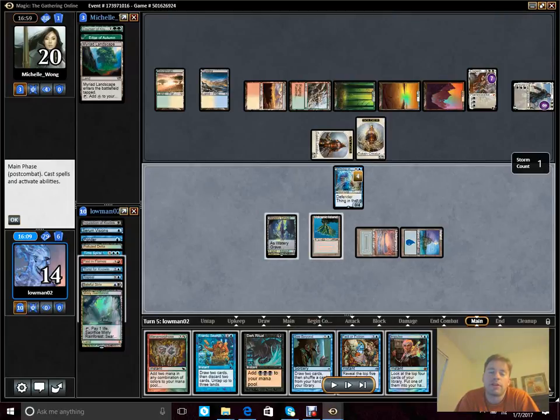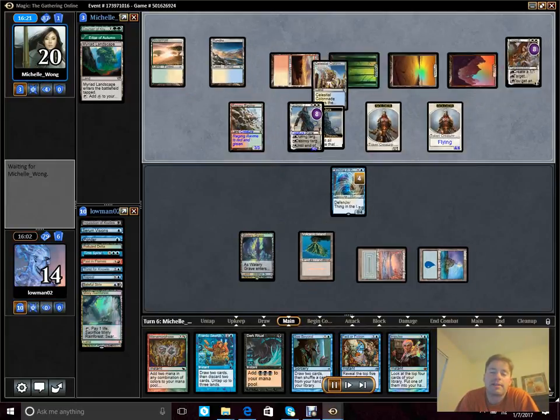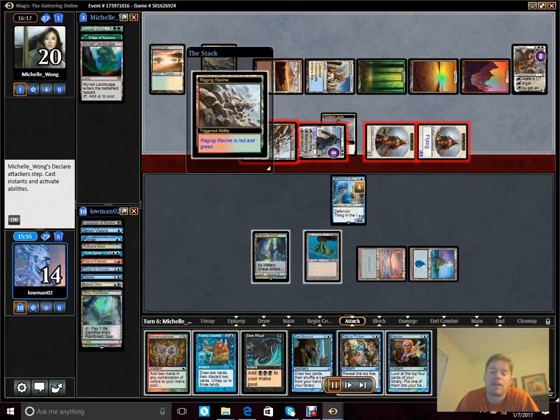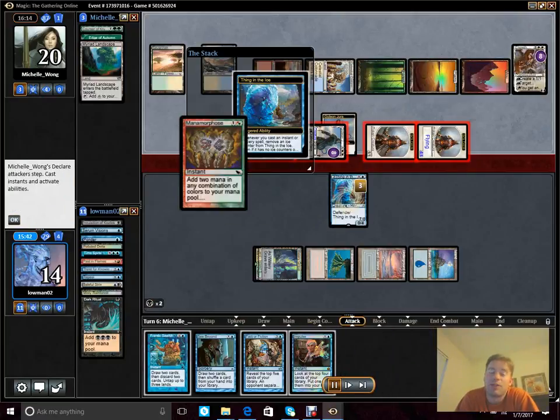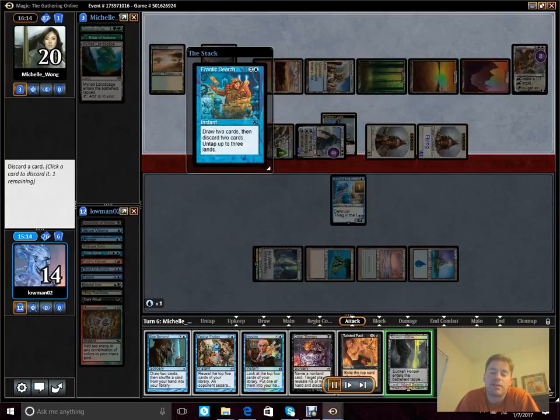Factor Fiction makes this viable. We're going to Dark Ritual on her turn during attacks, then tap with our Watery Grave, then utilize red mana off of our Volcanic Island to make blue-blue or blue-black mana — probably blue-blue — to cast Mana Morphos, drawing into another card. The plan is to cast Frantic Surge to untap some of our lands, and then, after going through all those cards, cast Factor Fiction to basically get them back. With Past in Flames in the Graveyard, what we're really looking for is just ways of producing large amounts of mana.